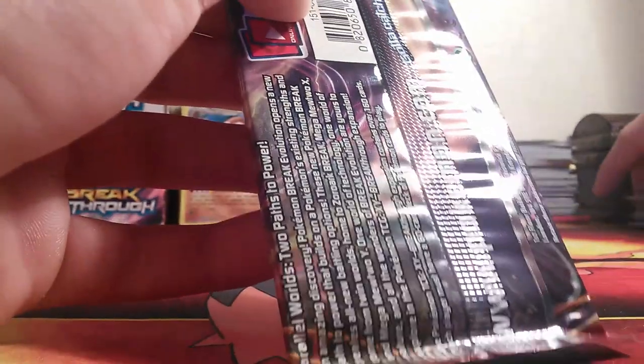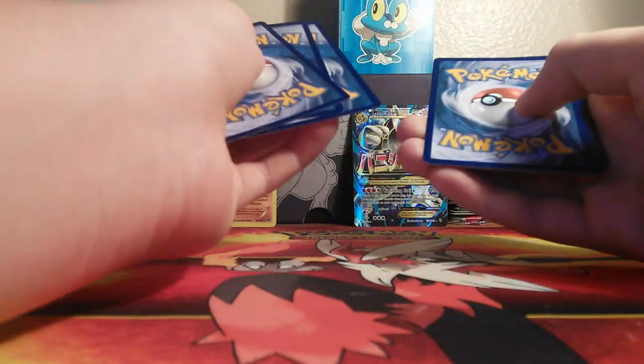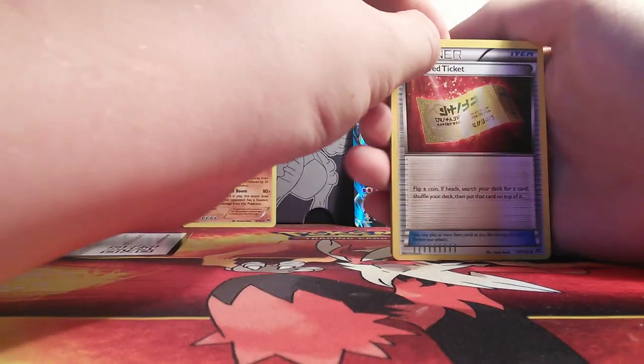Oh, you guys saw that holo in the Mega Blaziken EX box where I pulled the Secret Rare Mewtwo out of — oh, I see something at the back, Mom. Something's at the back, y'all. Oh snap, wait. It is a Full Art as well. I think we just pulled the Mega Mewtwo.